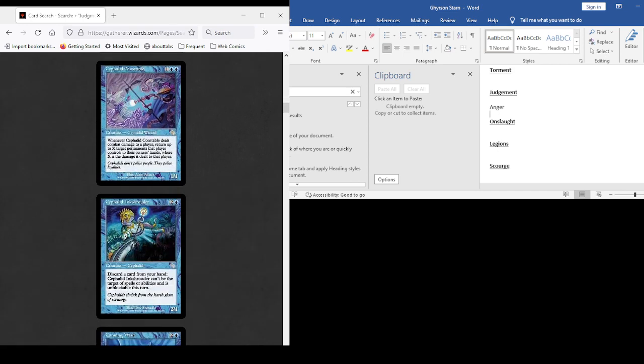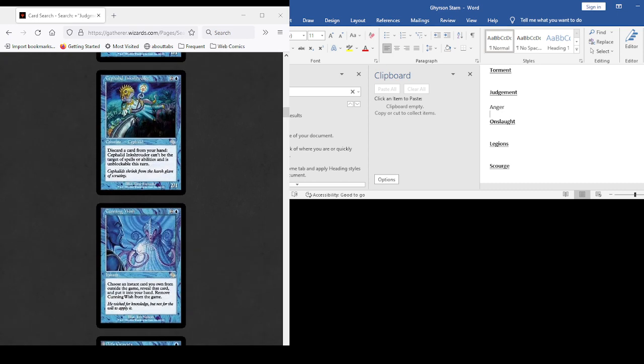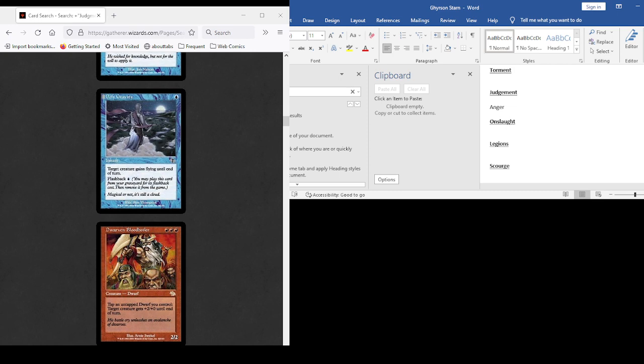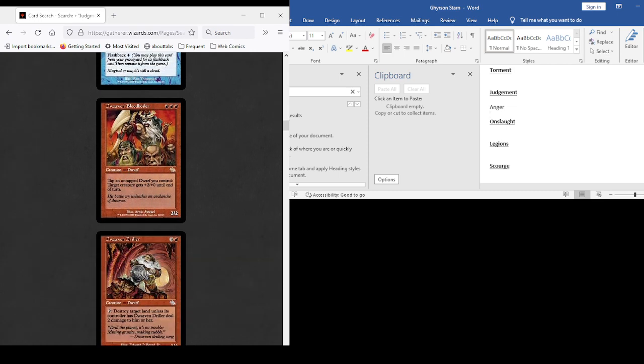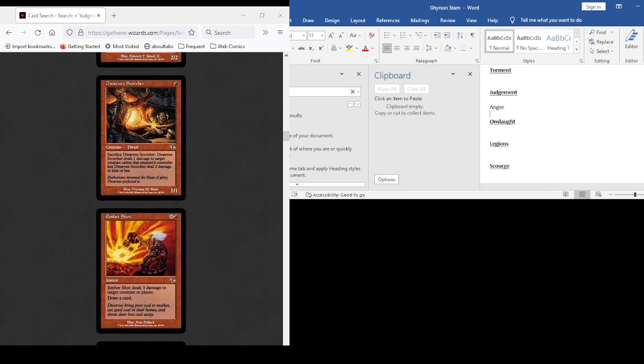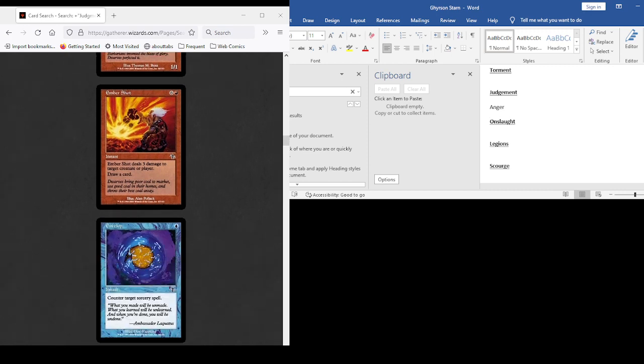Deals combat damage to a player, return up to X target permanents that player controls to owner's hand where X is the damage dealt — no. Can't be the target of spells or abilities and it's unblockable. Gains flying. Unless they have it deal two damage to them. Deals one damage to target creature unless that creature's controller has Dwarven Scorcher deal two damage to them — nope. It can do infinitely better than that.